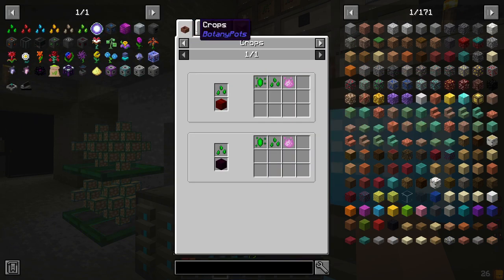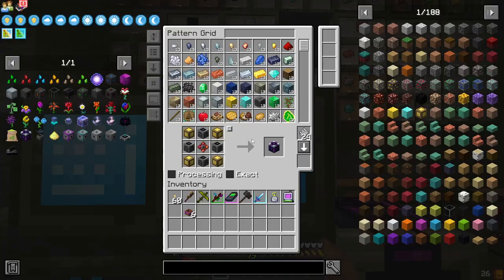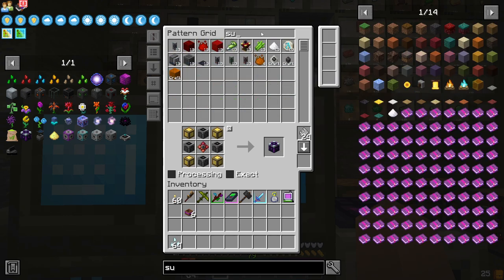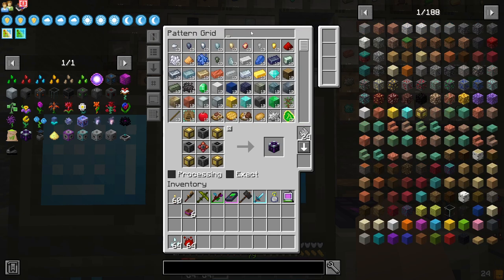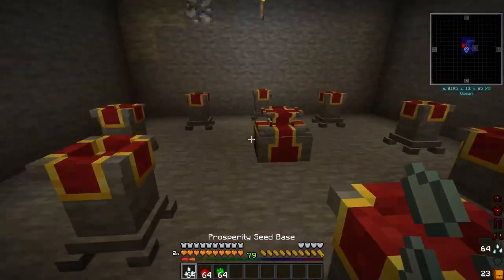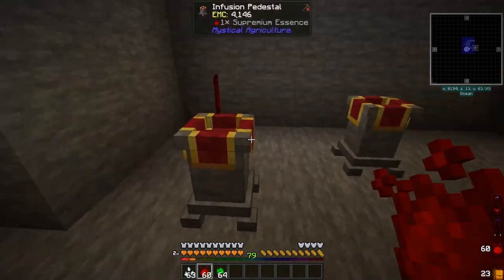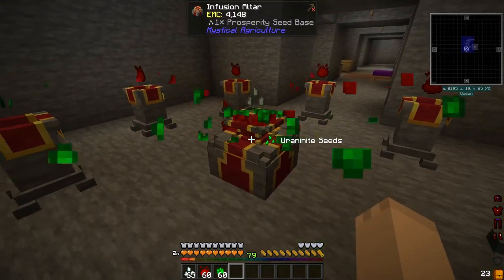This one requires Euronite. We just need four Euronite, four premiums, and prosperity shards. I made this room between episodes just so we would have a room where we can come make these seeds.